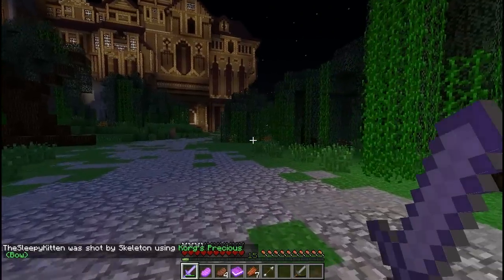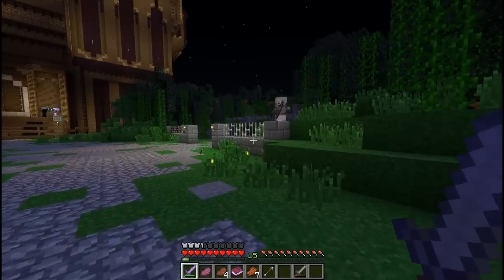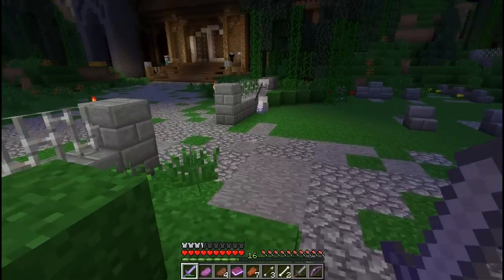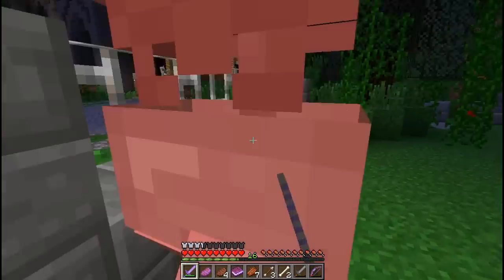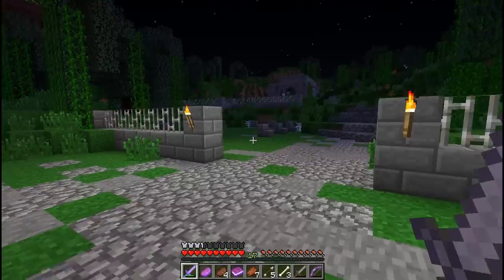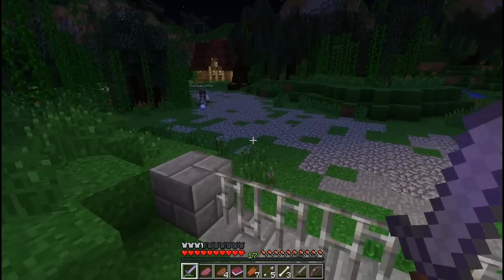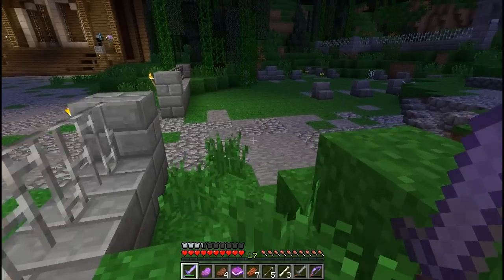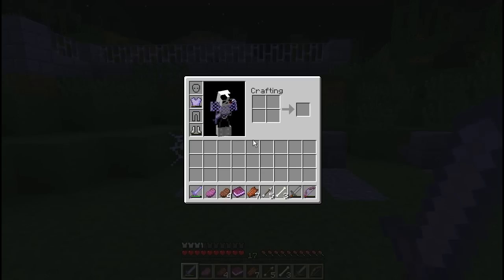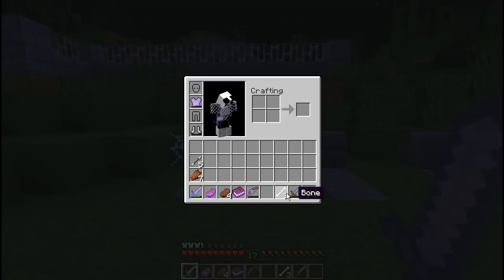See if we can just get one of them aggroed — that was two of them and a zombie. Oh my gosh, I didn't expect him to shoot from that distance. I think I just punched you a couple of times — I killed you! I seriously need to see if there's a way to turn PvP off for LAN play. I'm full of arrows — definitely full of arrows. Oh my gosh, why are they both so strong? It's like a machine gun. They're just shooting each other now. Shot by skeleton using Korg's Precious Bow — interesting. Those skeletons do a ridiculous amount of damage, I think it's the bows. We got some good drops — Korg's Precious Bow and a Tenacity helmet.